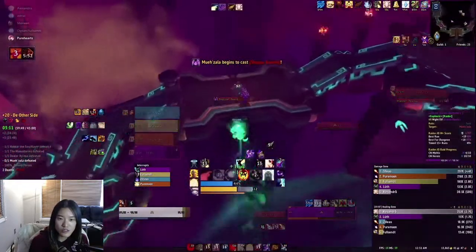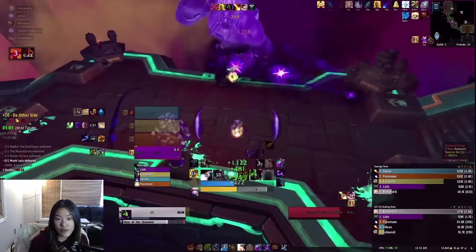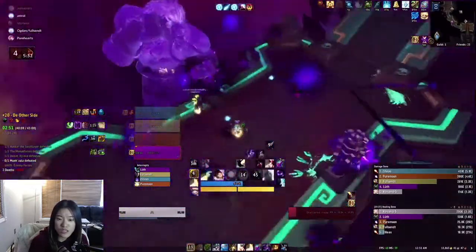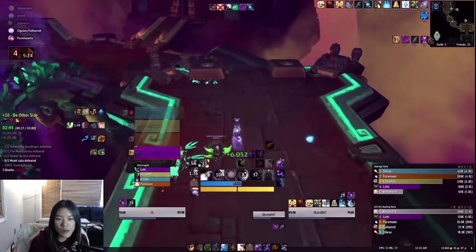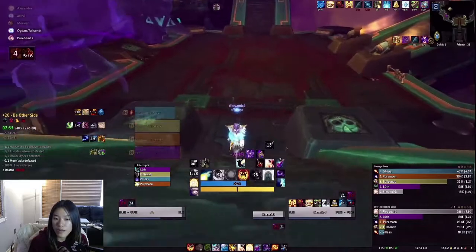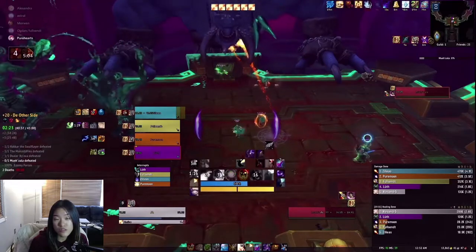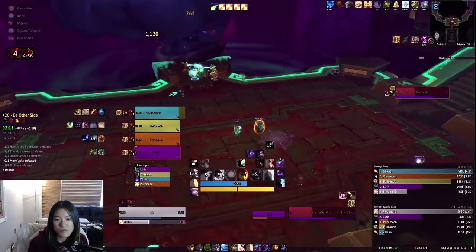You should always save your cooldowns for this boss because it can be pretty hard. Depending on what tank class I have, this guy can take a while to die. I haven't been using Boon much on him but I think it's actually a good choice because Ascended Blast hits fairly hard, especially with the conduit that adds 30% more damage. Mindbender does less damage than Shadow Fiend, but I always try to save Power Infusion, Mindbender or Shadow Fiend — with those you should be able to kill it just fine.